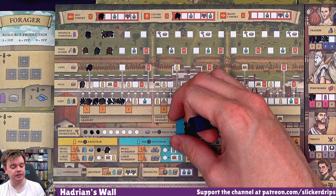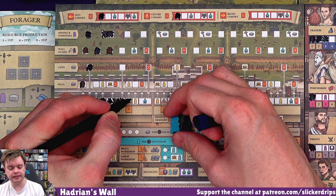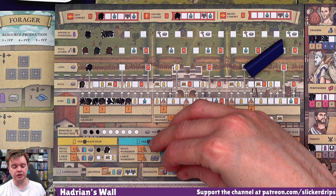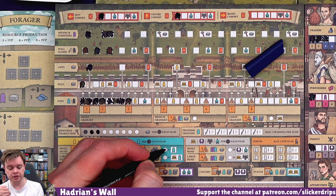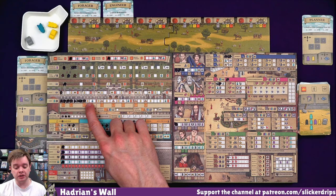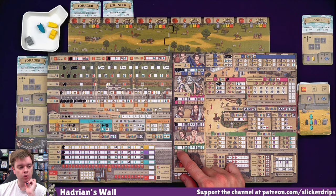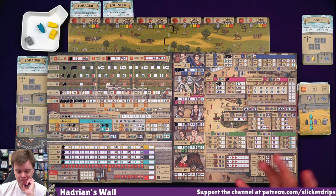So that gets me a citizen. And then the next step lets me build level three. I've then got this lovely stack of four resources - I'm going to spend three of them to build a small workshop. I'm allowed because now I'm at that level. Three resources builds that small workshop and gets me a builder now. So I could move along the fort again and get another citizen. I've only got one resource, so I can't get to a space that's going to reward me with anything.